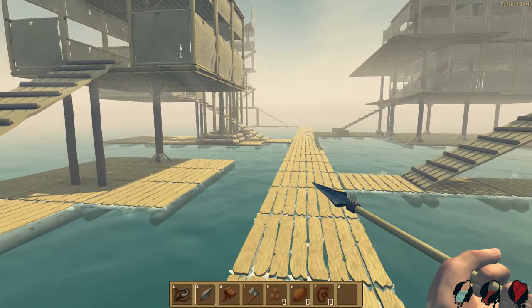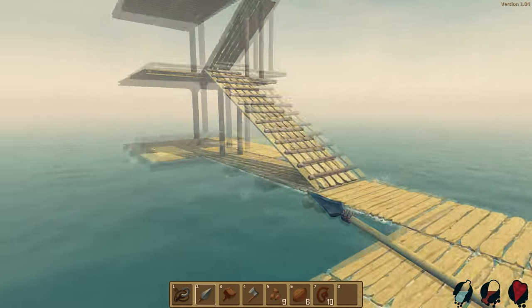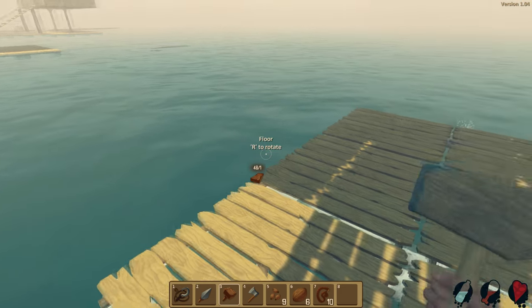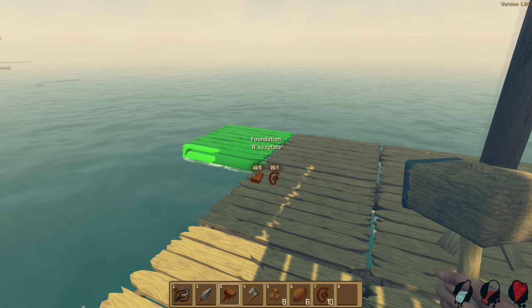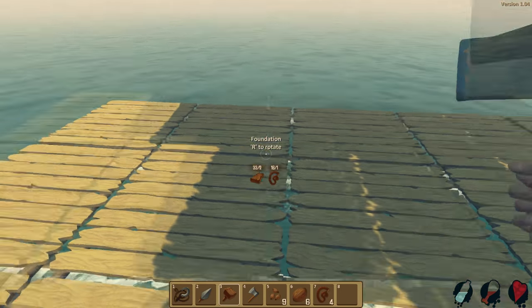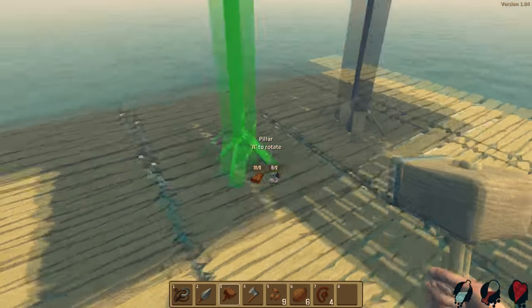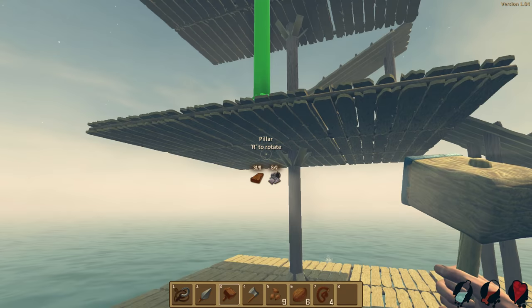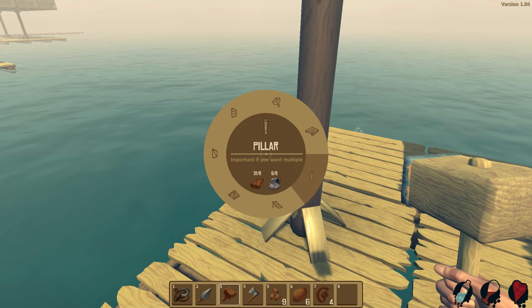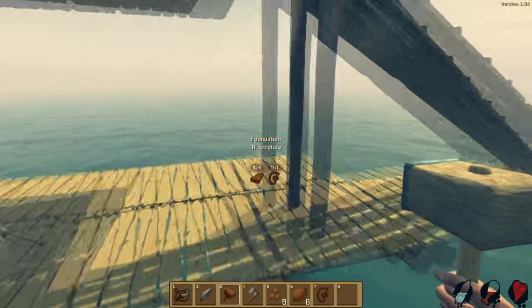He certainly is no match for me and my mighty spear. I feel like the shark is too powerful now. Before in the game, the shark died really fast — I think you stabbed him nine times and he was pretty much dead. Now I think the shark's a little bit too annoyingly powerful because it takes forever to kill this bastard. I'm going to go ahead and extend this outward and put another pillar over here so I can start building upward.